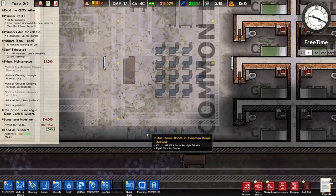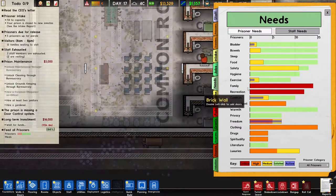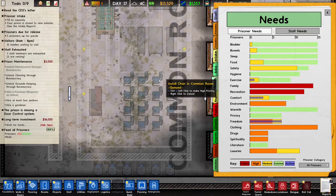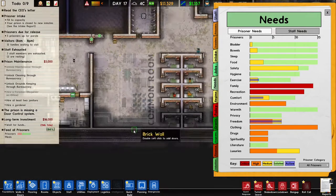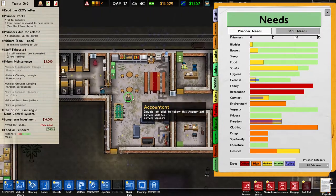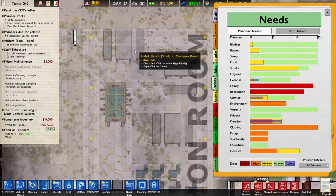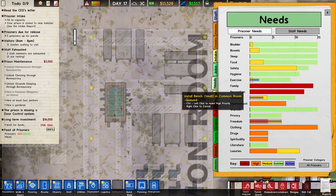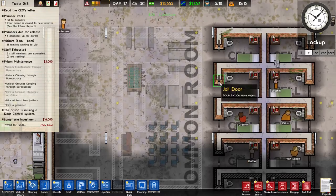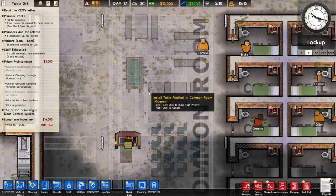So this will be our common room. I put a bunch of phones, so what happens is that our family needs get fulfilled with the phones. I put in a TV with a whole bunch of chairs - we just had a bunch of TVs left over in storage, so we can use those. I put in a bunch of benches, right? They're still in prison, so I don't want them to be too comfortable instead of building sofas. But that would make them too comfortable - they're still in prison.